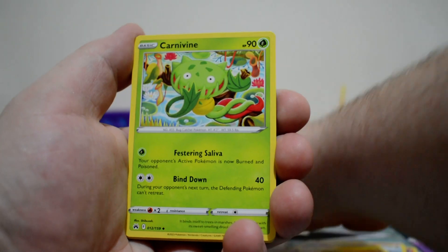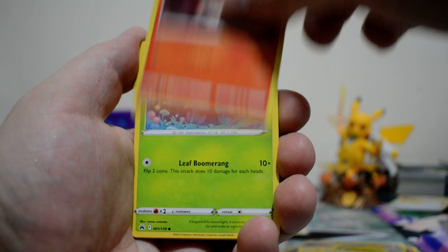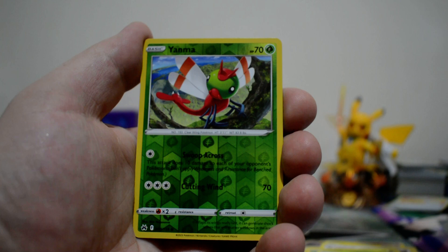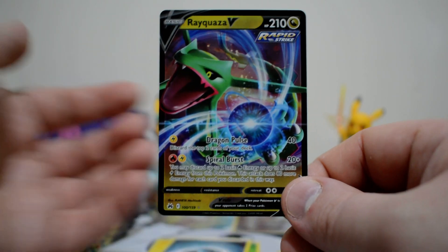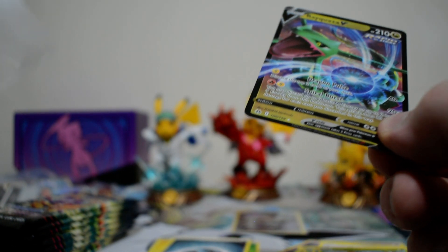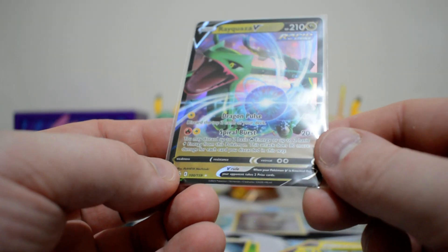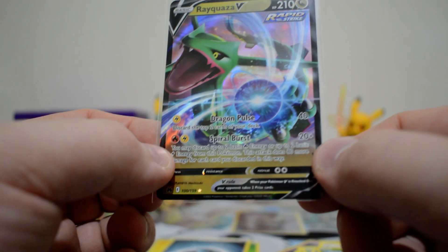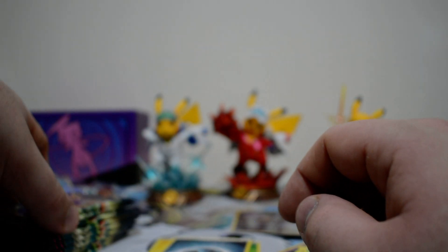Okay, we got a Dark Energy, Carnivine, Rare Candy, Laron, La Vesta, an Oddish, Seal, Potion, Aron. Got a Reverse Yanma and we do get a wonderful Rayquaza V. A bit interesting — I haven't seen this get played much, aside from maybe a Regidrago deck.